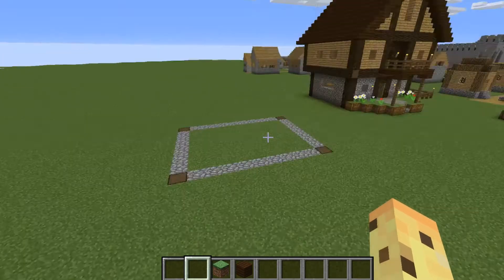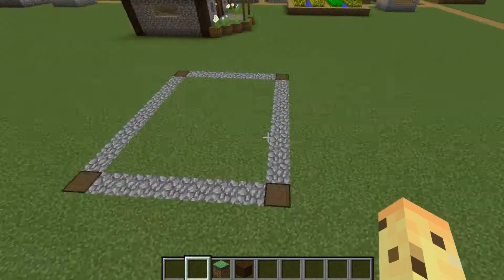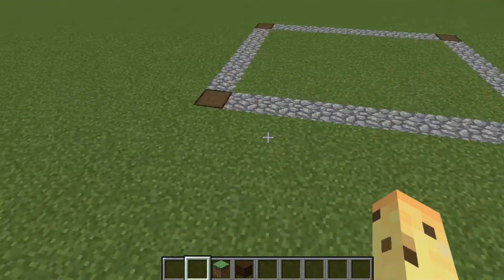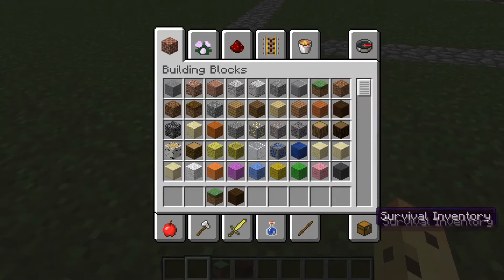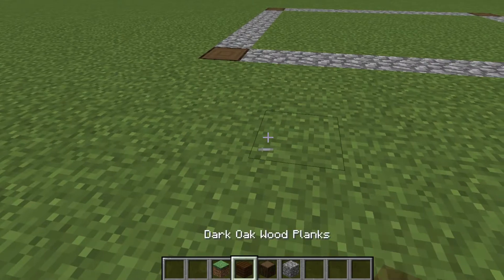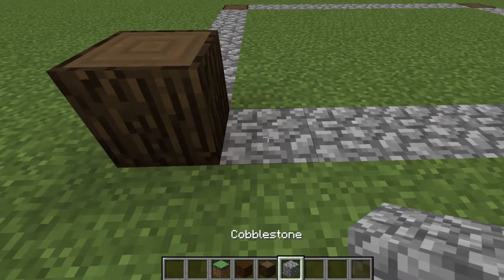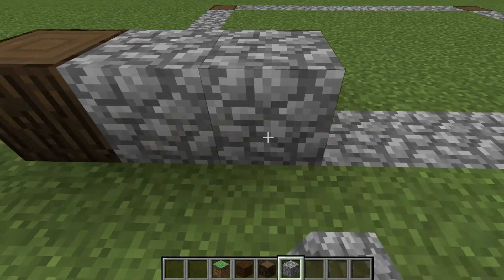Anyway, enough chattering about smoke alarms, let's get on with building this village house. What you are going to want to do is get out some dark oak wood and some cobblestone, and you are going to place some dark oak wood in a corner here and then you are going to have some cobblestone.